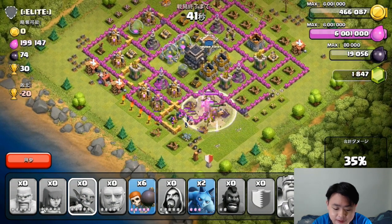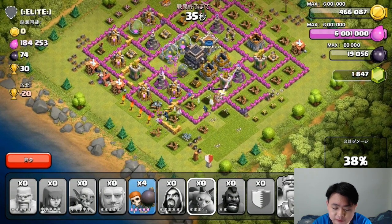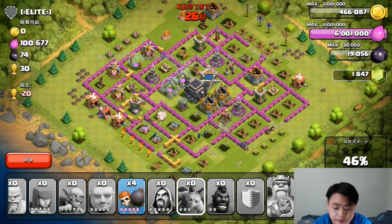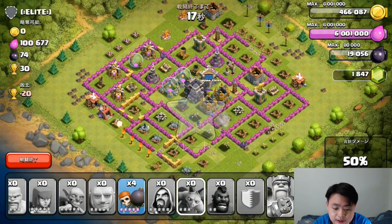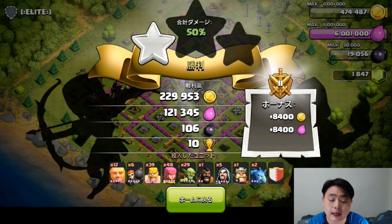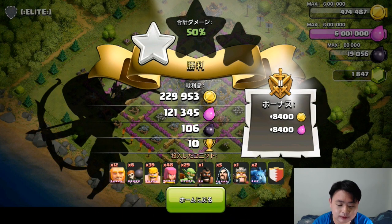Now I've got 35%. A couple of wall breakers and two minions should get me to 50%. At 41% — the Barbarian King can take out one more wizard tower. 49%... please, please... yes! 50%! I can end it right now. Objective met: 229,000 gold and a win with 50% of the town destroyed on the Japanese server.